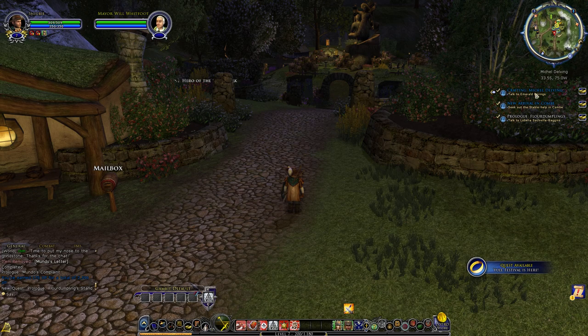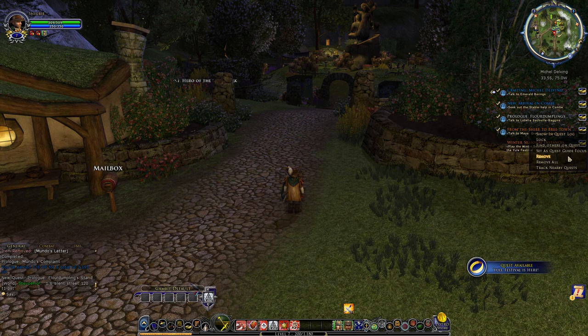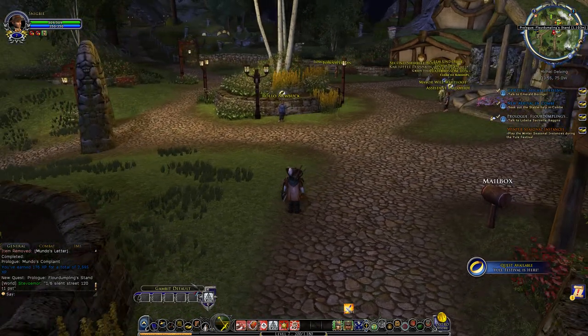I'll bring your attention back up to the upper right-hand corner of the screen — you'll see I actually have the ability to track different quests. So if I want to follow this one, if I right-click on it I can go ahead and track the nearby quests. This actually brings up any additional ones that I have. I can remove these from my quest tracker, and I can also come in here and set as quest guide focus. If you set as quest guide focus, it will actually point you in the direction of where you need to go.